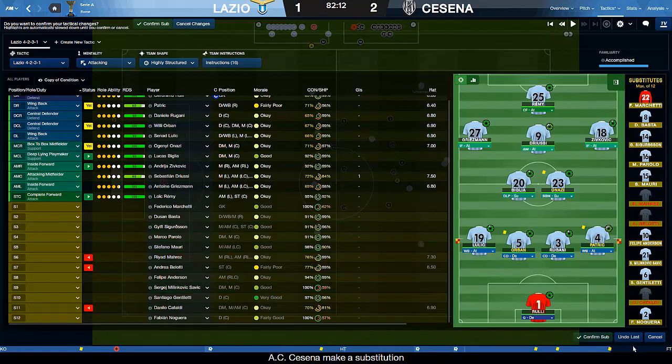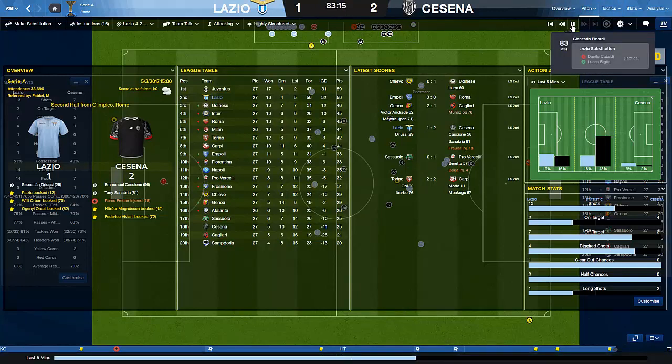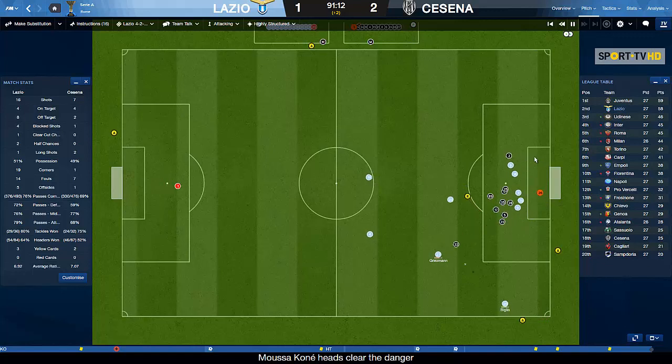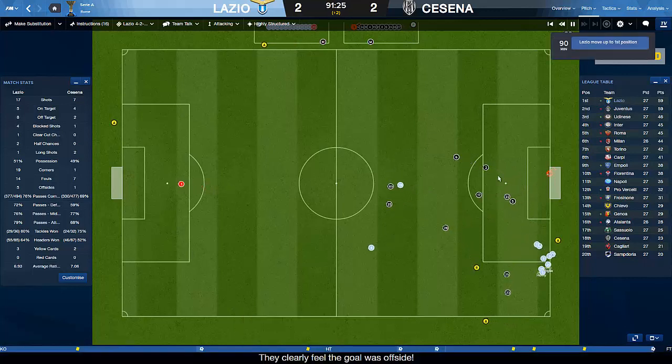I can create a decent tactic - you've seen we've done well with Lazio, but not flawlessly when I make changes. It looks like we're going to fall. We're going to lose against a team that's 18th - it's just not happening as we come to the end of this save. But then - a late, very late goal! We avoid defeat. You can't say I lost against a team in the relegation zone - that's a good thing.